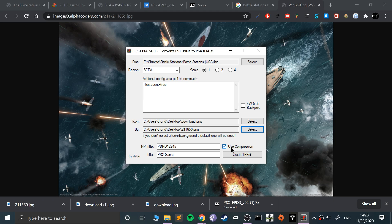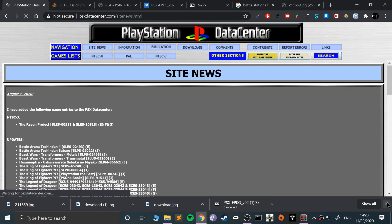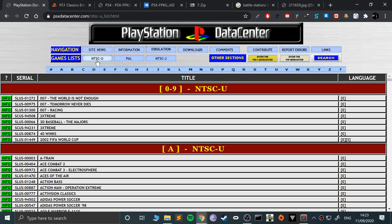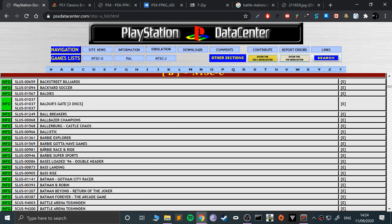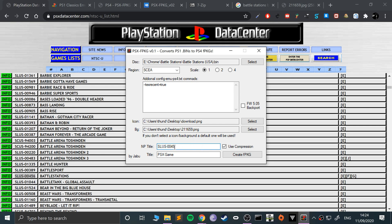There's a compression option — I haven't had any issues using or not using it, so it's up to you. PS1 games aren't that big anyway. Now we need the title and the MP title. I recommend you change it — don't leave it as default. To get the MP title for your game, go to psxdatacenter.com (link in the description), enter the PSX Data Center, and select NTSC for America, PAL for Europe, or NTSC-J for Japanese. Because I've got an American game I'll select that, then scroll down and find Battle Station.